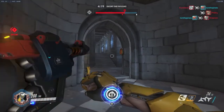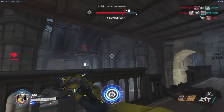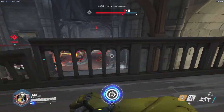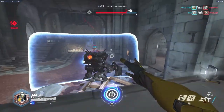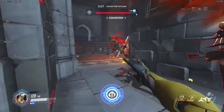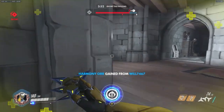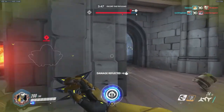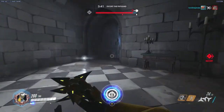Another tip is that Genji is a flanker. You don't want to be in the front lines with your tanks, just firing away and trying to deflect bullets. You want to be flanking — going around, getting behind them, popping your ult behind them, and wrecking them from behind. Don't come up in front of them, because you're most likely going to be killed. Come up behind them, start shooting, and remember he's a flanker and a ninja, so he is meant to be moving really well. You want to be coming up behind them and throwing your shurikens at them.